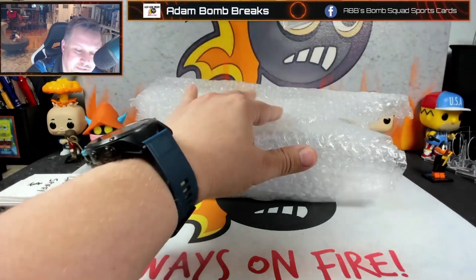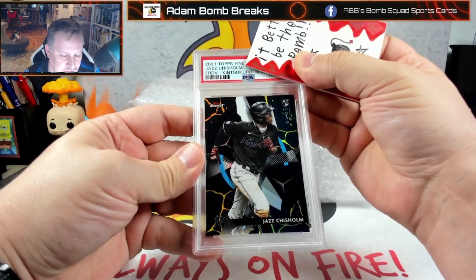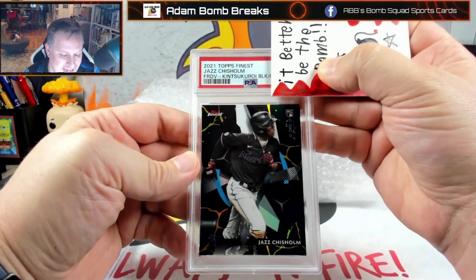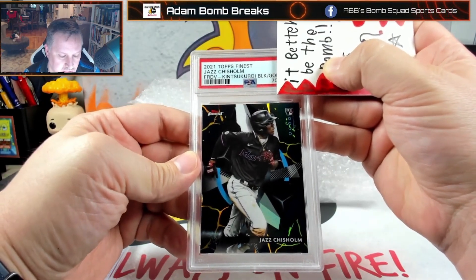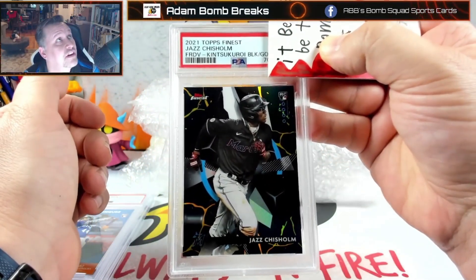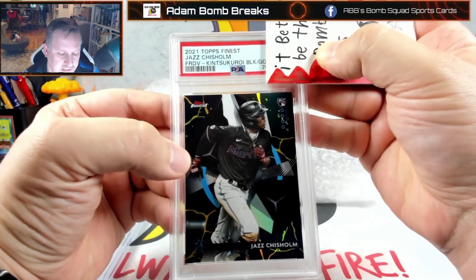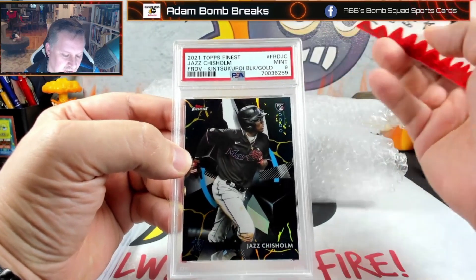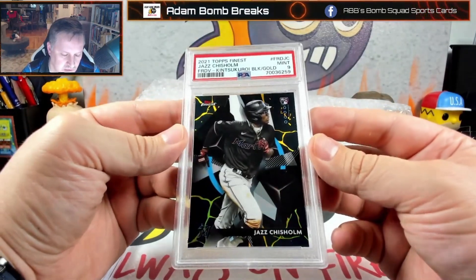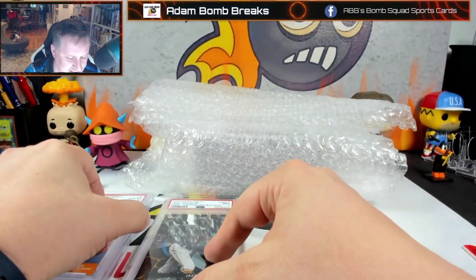This is one I just wanted slabbed — the Kintsugi Black Gold. I picked this up on eBay. It's just a beautiful card; I thought it needs to go in a case. It got a 9. I didn't think it was going to get a 10 — I just wanted this one in a slab. So that's our first 9. Not going to get disappointed on that one at all.